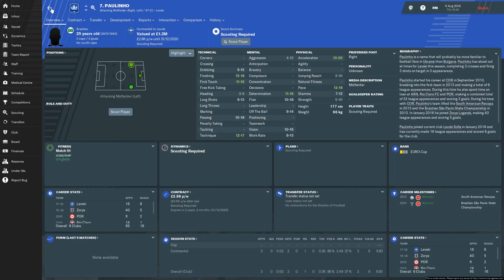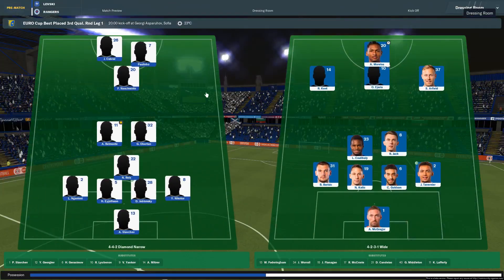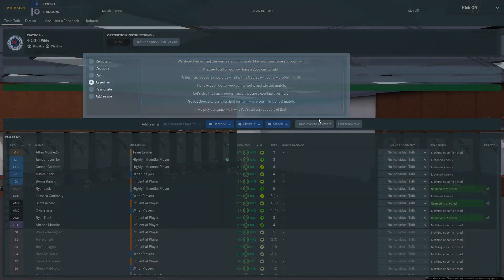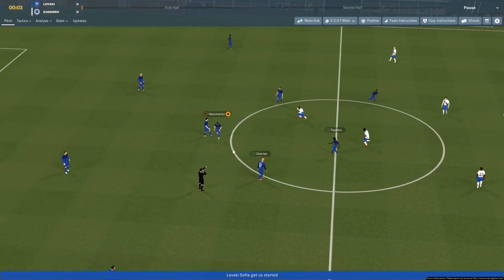Paulinho up front - 25-year-old Brazilian striker, looks okay from what we can see. I think we should be able to do the business here. Carry straight on from where you left off last time, offensively anyway, not defensively.